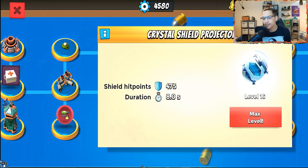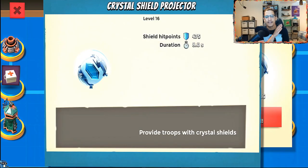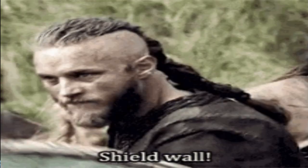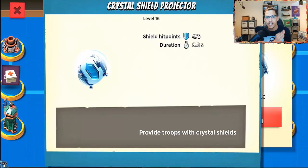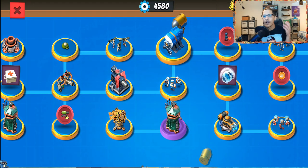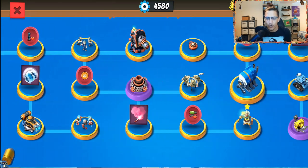We know we're going to be getting our Crystal Shield Projector after the third engine room. Just a quick recap on the CSP: it provides our troops with crystal shield, and the duration will be eight seconds until 475 damage has been done to the shield hit points, at which point the shield will be gone for whatever troop it is protecting.